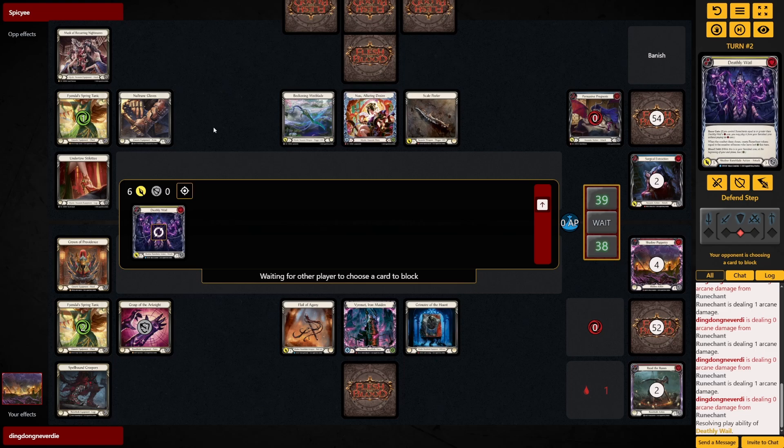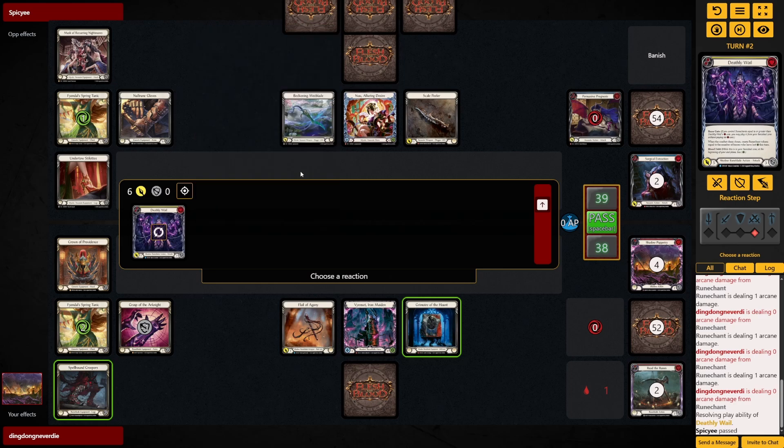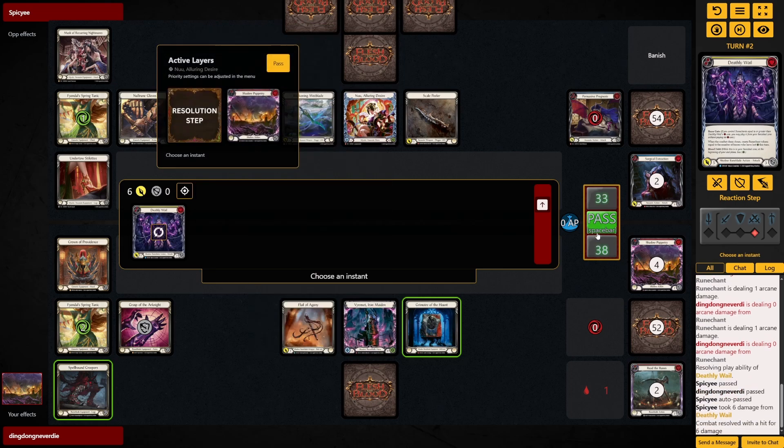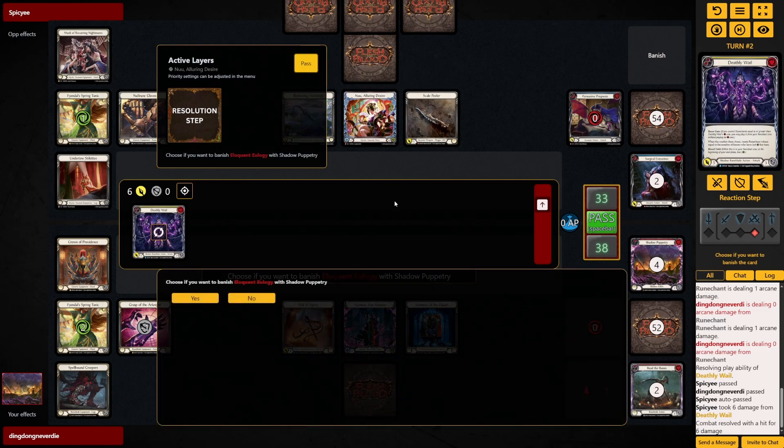You probably shouldn't stack blooddebt against them — you probably shouldn't stack cast and banish against them because they will do it for you all of a sudden. Oh, they're gonna let it hit. Banish Eloquent Eulogy with Shadow Puppetry — don't mind if I do.